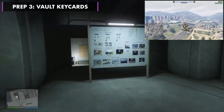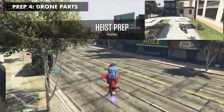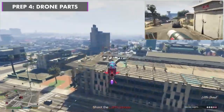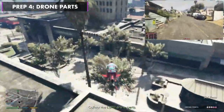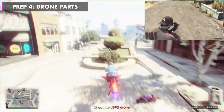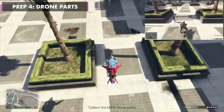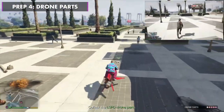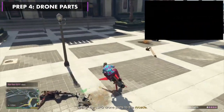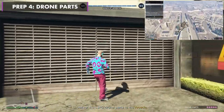As you're both now back in the city, start up your drone parts mission next. This one is pretty straightforward — home missile the drones and any close guards, then hover over the parts for a second until you collect them. Simply deliver them back to the arcade. This mission should be done in about three minutes.